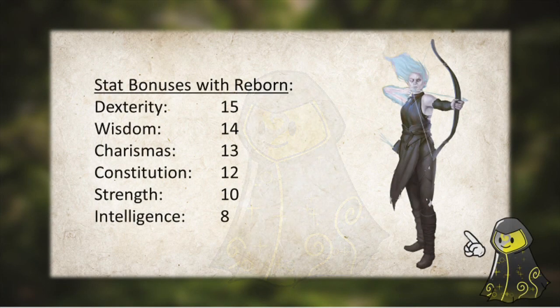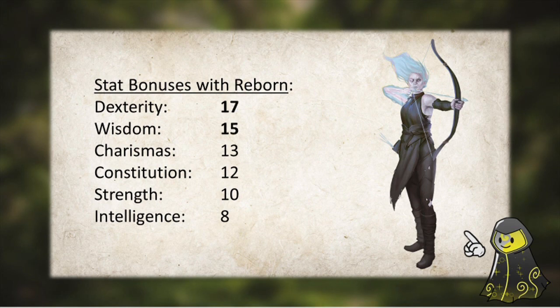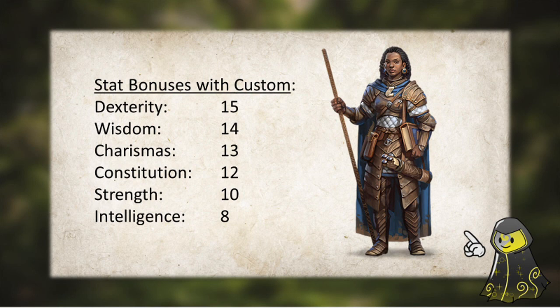So now if you take Reborn for your race, put your stat bonuses to Dexterity and Wisdom, effectively turning it into a 17 Dexterity and a 15 Wisdom. If you take Custom Lineage, put a +2 into Dexterity, turning it into a 17. And finally, if you play a Variant Human Fighter, put a +1 into Dexterity and a +1 into Wisdom, turning it into a 16 Dexterity and a 15 Wisdom.